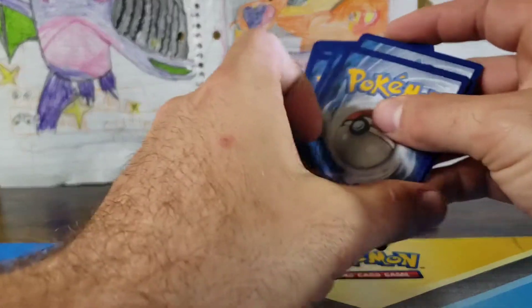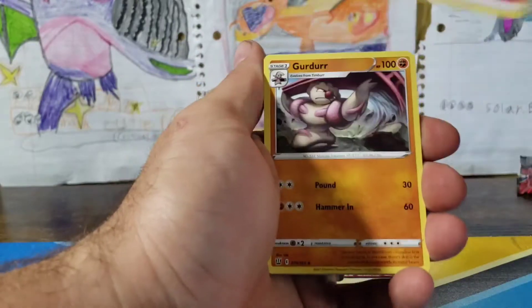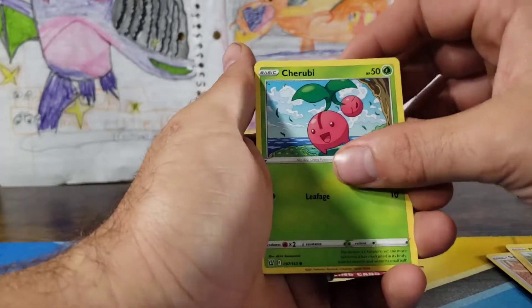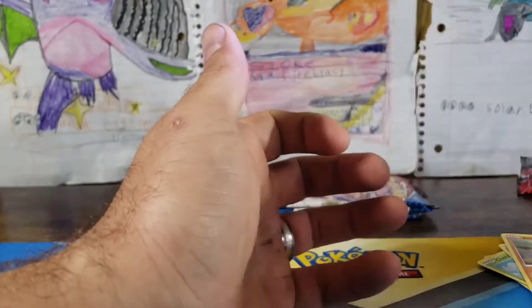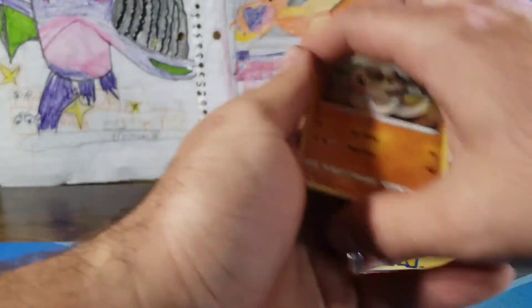A little bit of whitening on the side — they look like different variations of blue. We've got a Fire Energy, Girder, Cacturn, Level Ball, Spiro, Koshirashu, Cherubi, Mianfu, Silicobra, Yamper, and a Jellicent. Regular rare for our first pack of the day.